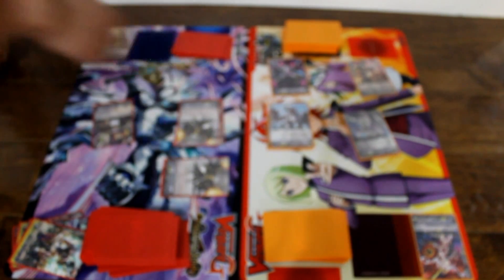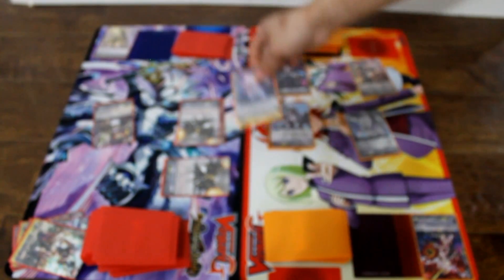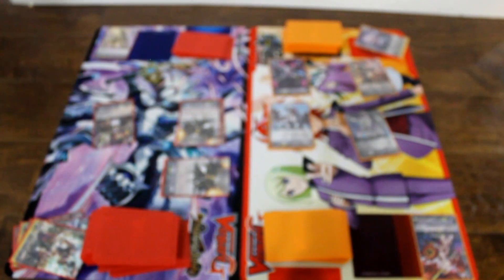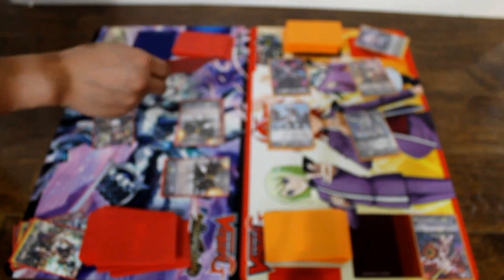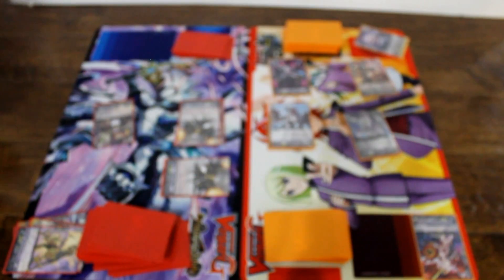5,000 plus 11,000 is 16,000 to vanguard. You can't activate your ability — you don't have GB1 yet. 5,000 to vanguard. Guard! 1 to pass. Checking the twin drive. First check: heal trigger — you have both damage at five, recover one damage.